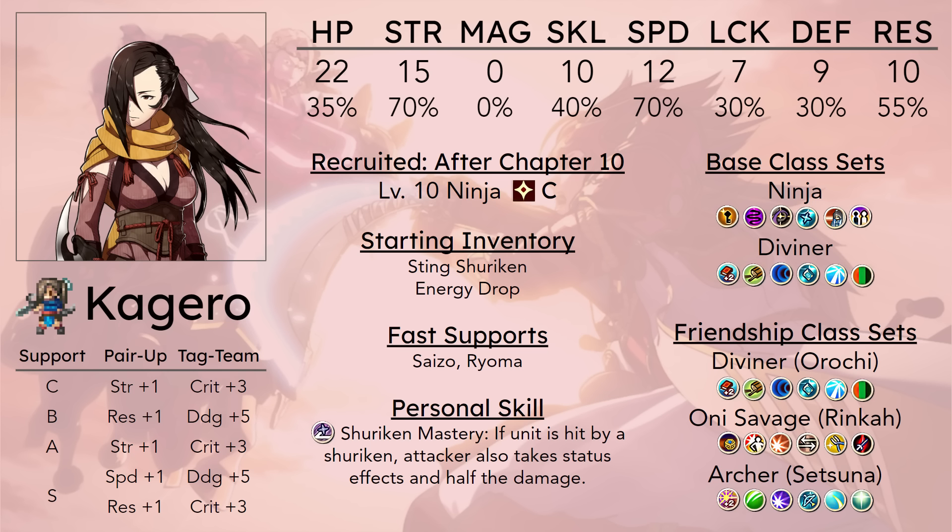Her hit rates can be kind of an issue. Starting from when Kagero joins, her hit rates are really not that bad even against axe units — it's more of an issue when you start fighting promoted units and you go around 80% hit rates, which are not very reliable. In late game you get the dual shuriken, which really helps against axe units, but at that point you have to be specific with which units you want to fight, because if you're mixing axes and lances, the hit rates can still be unfavorable.